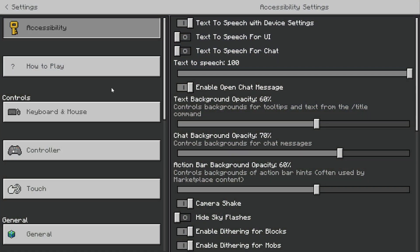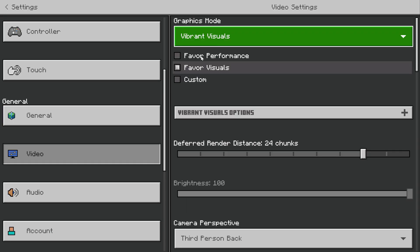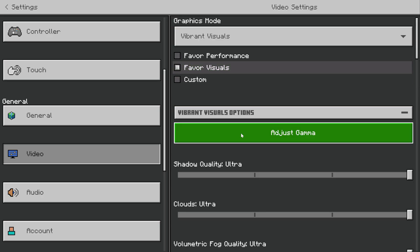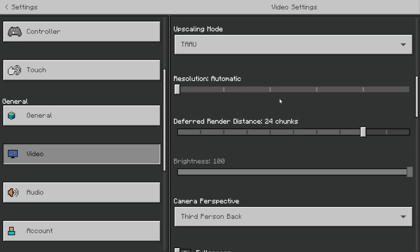We can go to Settings here, and then from the main menu we'll want to scroll down to Video, then go to Graphics Mode and select Vibrant Visuals. You want to click Favor Visuals here, and then make sure you go through and adjust these settings all the way up. They generally should be set all the way up.